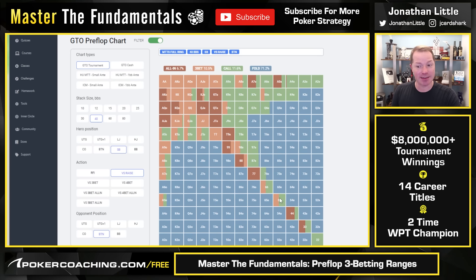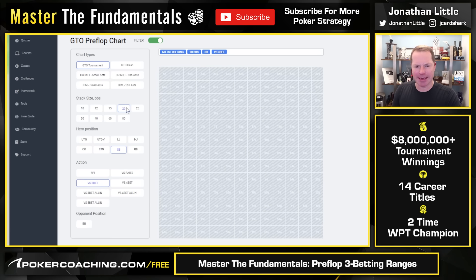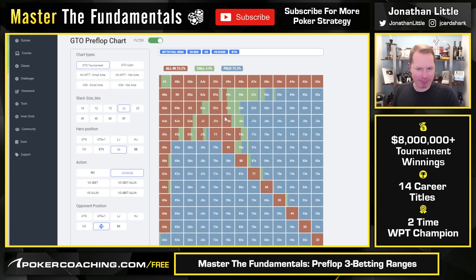At 40 big blinds deep, we will start to have some all-ins. A lot of people hate to have all-ins 40 big blinds deep against the min-raise on the button, but you should be shoving that very condensed range. However, we still have a 3-betting range — small, like 7 big blinds — with a very polarized range: absolute best hands plus bluffs mostly from ace-x offsuit and offsuit high cards. If we do get 4-bet all-in, call off the best hands and fold everything else. Notice ace-8 suited and ace-10 offsuit are good enough to call, so you can't be too nitty.